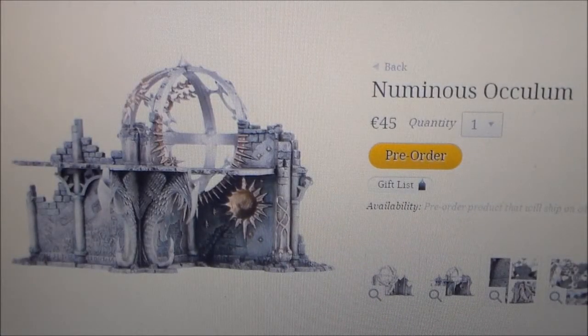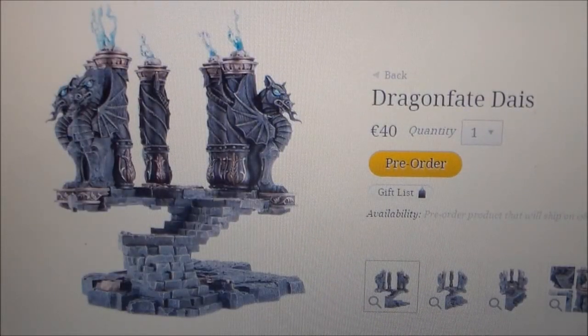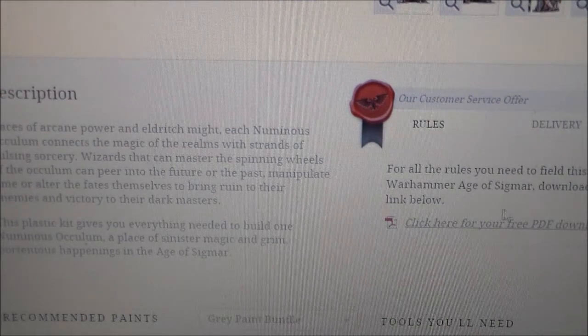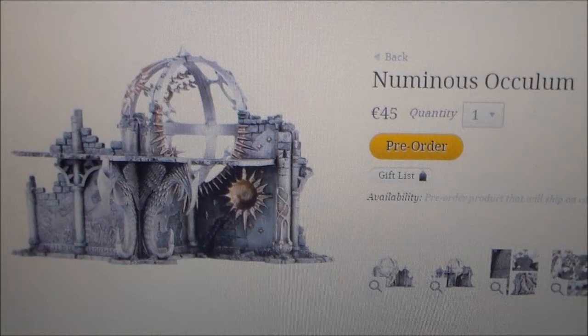Hey guys, Sponge Murphy here. So this week we have two new pieces of scenery up for pre-order for Age of Sigmar. We have the Numinous Occurum and we have the Dragon Fate Dice. Make sure not to forget — if you look below you can check the free PDF rules for these. You can look at the rules now even though it's up for pre-order, so that's pretty nice.